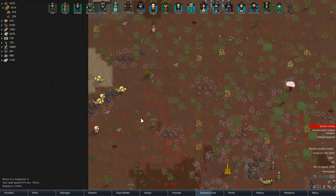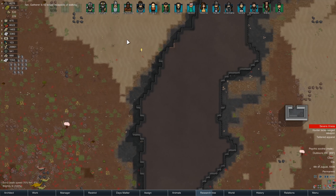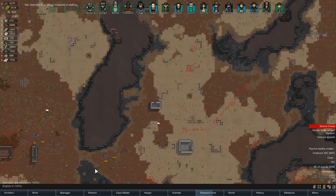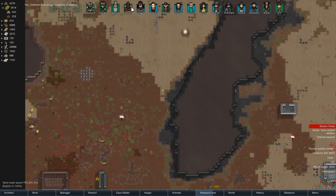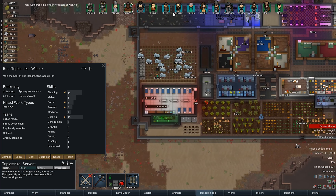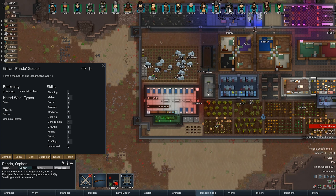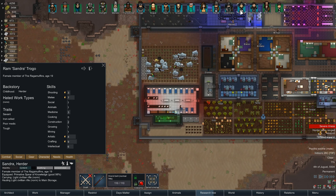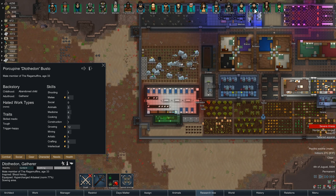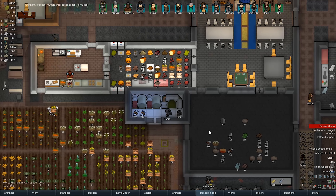Thank you for the 680 uranium, by the way. Much appreciate. I should hunt these Magiosauruses, I think. I kind of want to test out Triple's new weapon, but I can't in good conscience because he's required to cook. D? No, you have like no shooting skill - that's why you had the crappy gun.